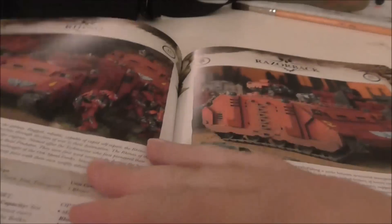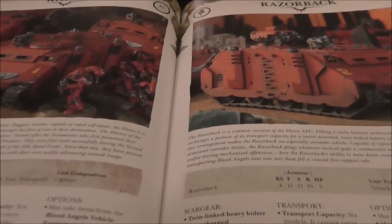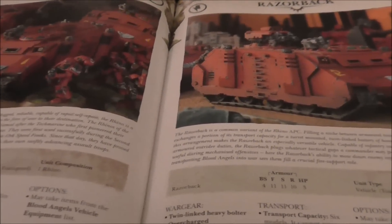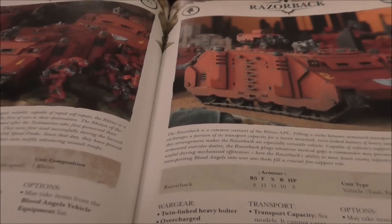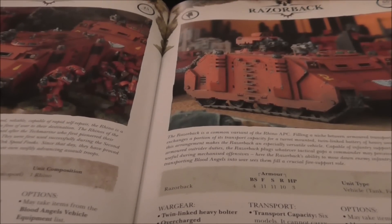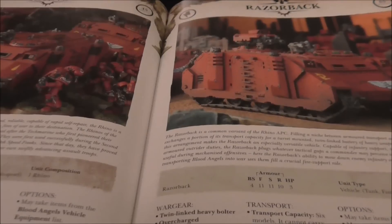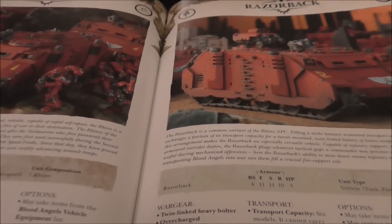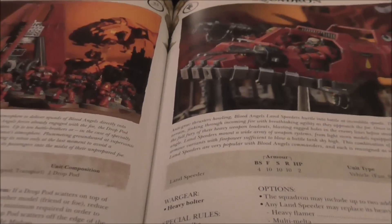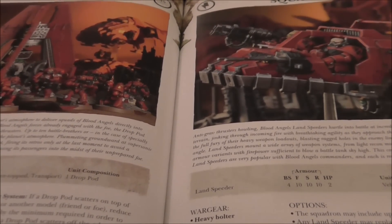Rhinos are fast, just like they were in the last book, which is fun. Razorbacks are also fast. The downside is assault squads can no longer have razorbacks, which makes no sense to me. They're slightly more expensive but have the overcharged engines, which is why. Drop pods are fast attack choices.